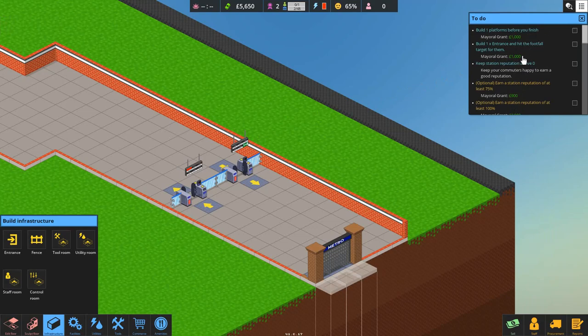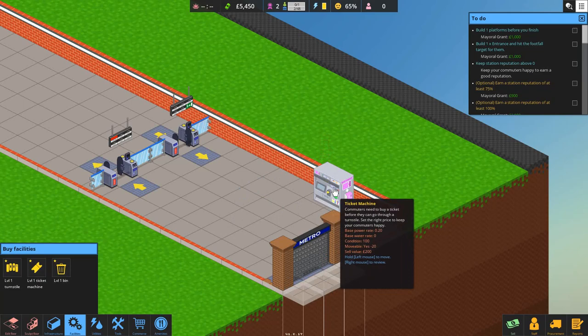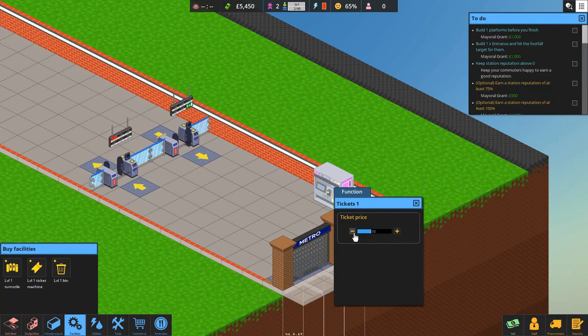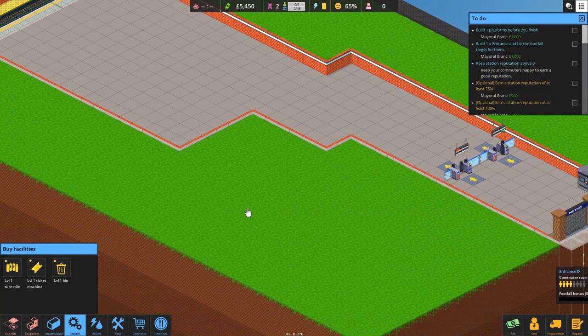Now we've got that, we need a few more things. The right-hand side here tells you all the things you can do to earn a bit more money — mayor grants basically. We're going to want some ticket machines out here, somewhere people can come and buy a ticket to ride our metro. One ticket machine is plenty for the moment. We can change the ticket price by right-clicking — I'm going to pop it down to £8 to try and get a few more people coming into our station.